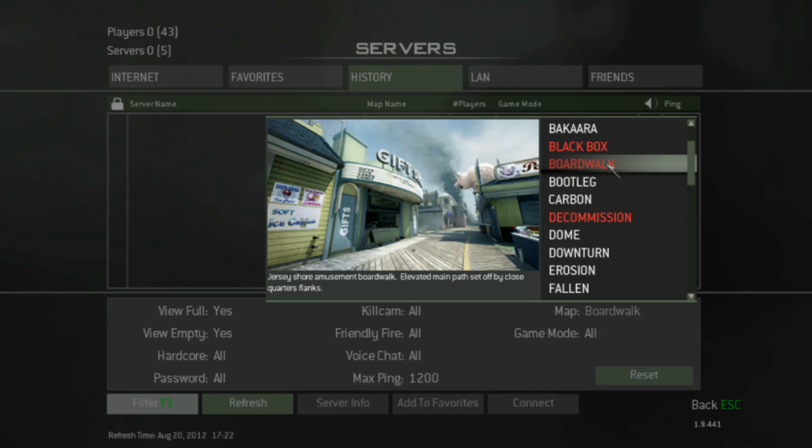And this map is called Boardwalk. Here's the overview, and the description says: Jersey Shore Amusement Boardwalk, elevated main path set off by close quarter flanks. Even though it's a little bit off the collar, when I look at this map it really reminds me of Carnival from Modern Warfare 2 — or maybe from Black Ops.